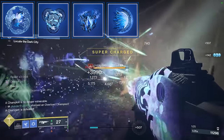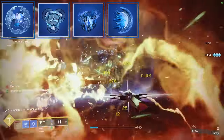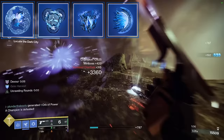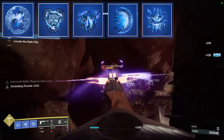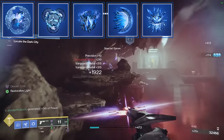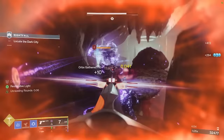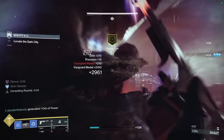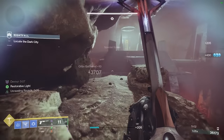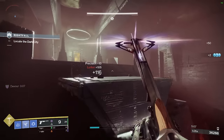Then we take Whisper of Durance — slow you apply to targets lasts longer, and for abilities that linger, their duration also increases. This puts our dust field up to 15 seconds instead of 9. And lastly, Whisper of Shards: shattering a Stasis Crystal temporarily boosts your grenade recharge rate up to a 10 second timer — I believe it's a 400% increase — and it gets your grenade back incredibly fast. From the subclass alone, we're creating massive dust fields, slowing and freezing everything, generating melee energy, class ability energy, and grenade energy, plus 40% damage reduction.